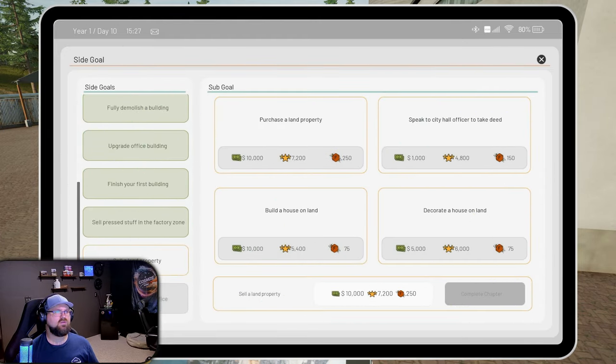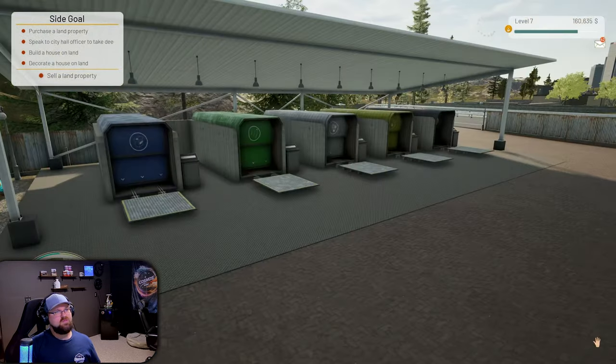Sell a land property: speak to the city hall officer to take a deed, build a house on land, decorate a house on land, and then sell the property. That's literally what we wanted to do.